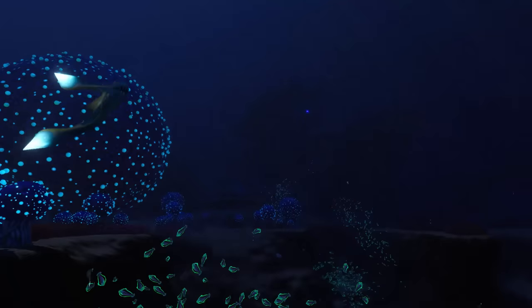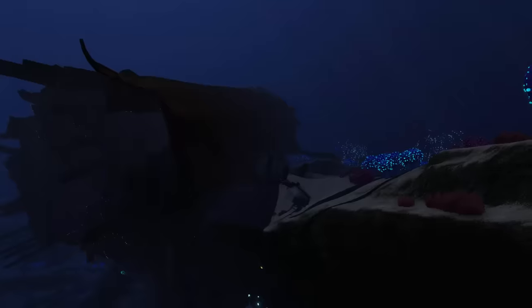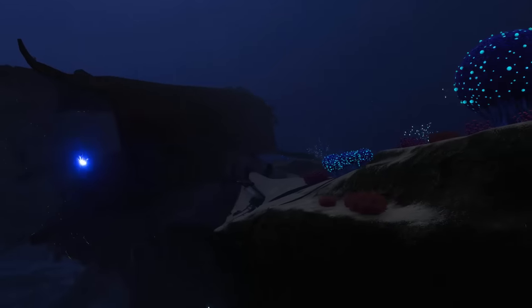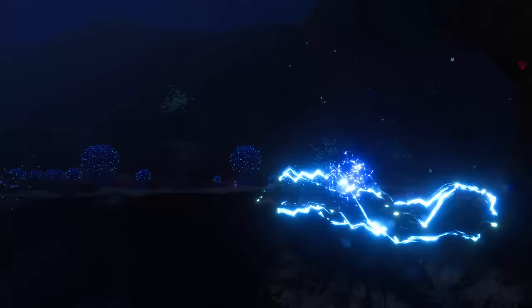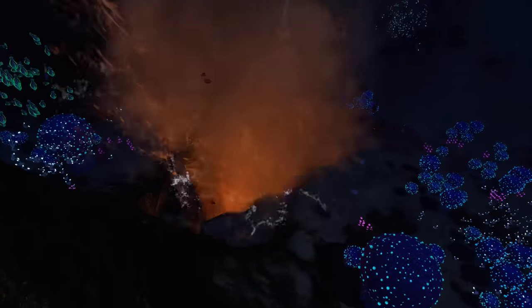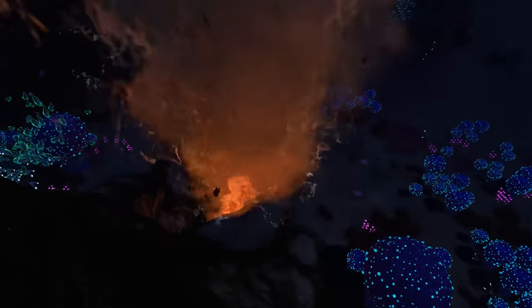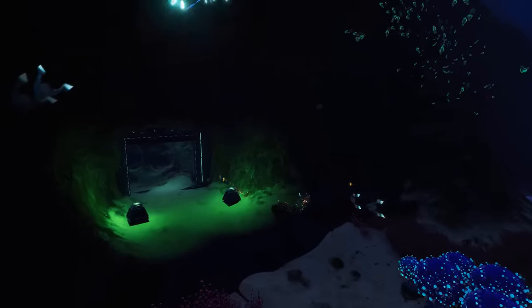Another biome with such a teleporter cache is the Bulb Zone, or Koosh Zone. This is where you find a really shocking predator — the Ampeeel. If you are looking to build a base here, you are lucky, since the thermal vents make for a really good power source and you will also find a lot of wrecks. Here you can see the entrance to the Bulb Zone cache.